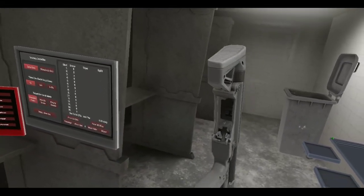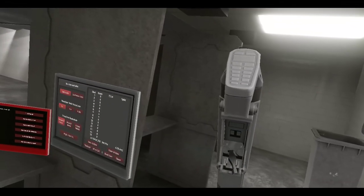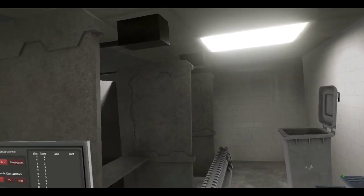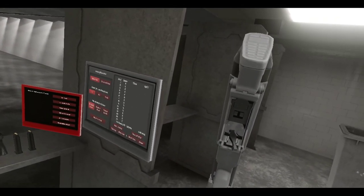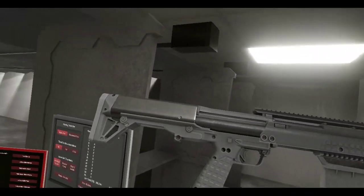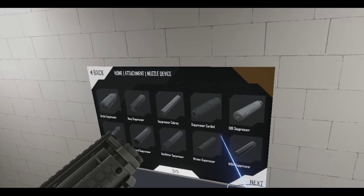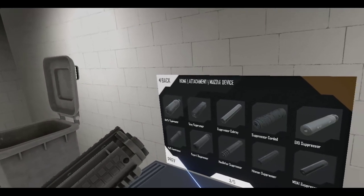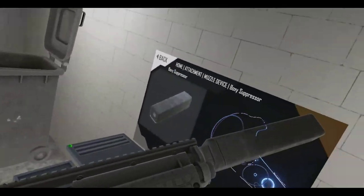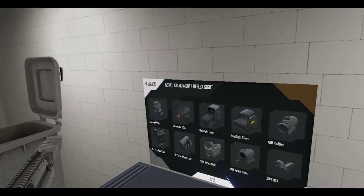I used to live in Las Vegas so the gun laws were more relaxed. People have been requesting this gun for a long time, so that's cool. We can stick a lot of attachments on it - let's grab a boxy suppressor since this gun is a little boxy. Let's add that on there - very nice. Then what sight should I use? What did John Wick use? Let's go with the Walther reflex sight.